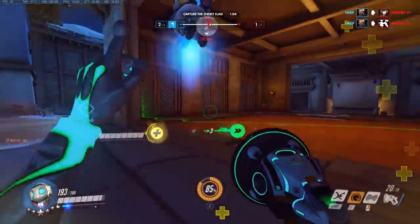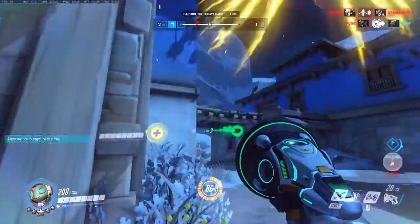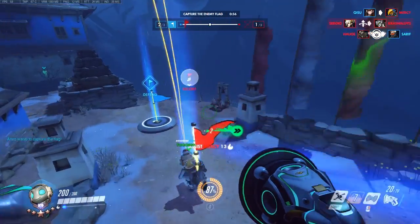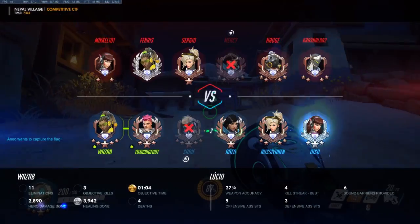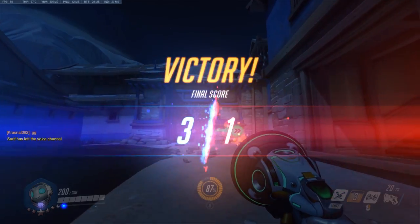Tip number two — once again pretty obvious — pick a Lúcio. His ability to wall ride makes him a great flanker to capture the flag. But more importantly, sticking around with the tanks and using the speed boost and Sound Barrier makes it very effective.